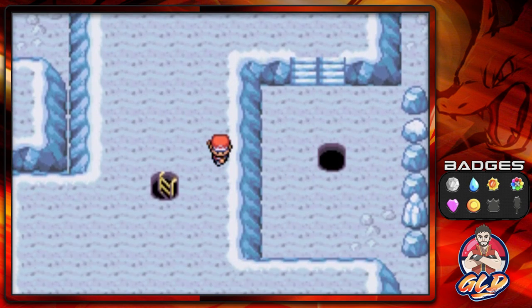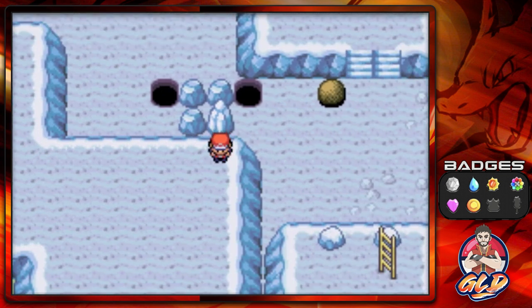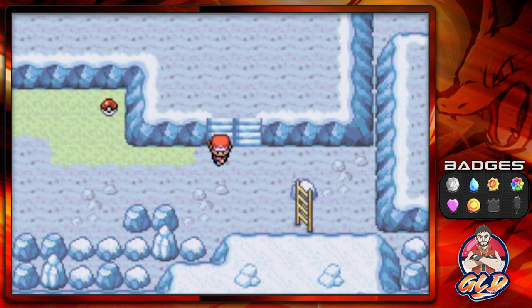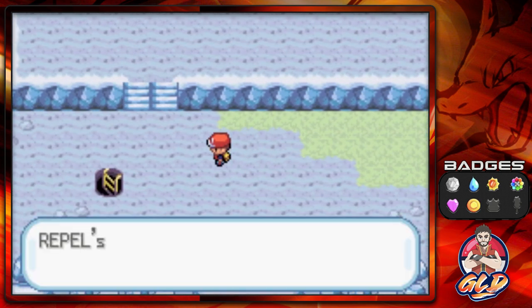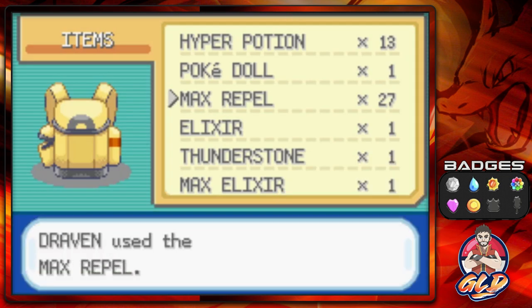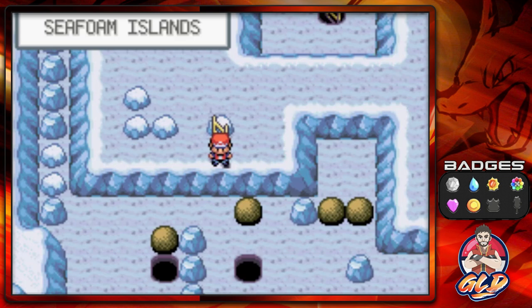The easiest route would be to go down there and go right here. First let's grab items — we got a Big Pearl and a Max Repel. Now we need to find that final boulder because it's needed to actually slow the tide.